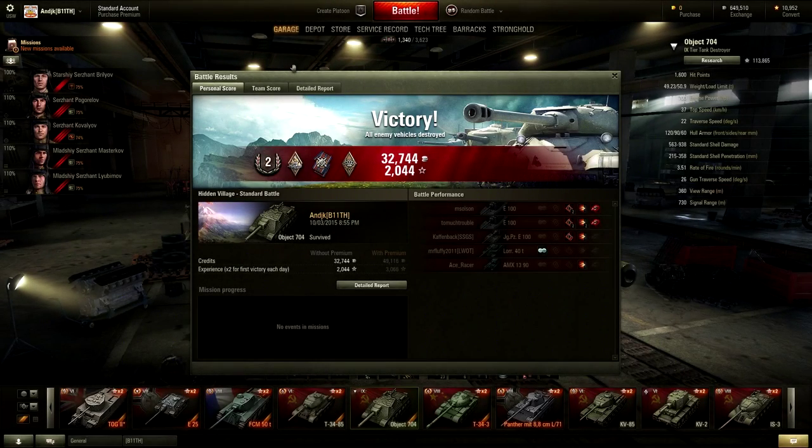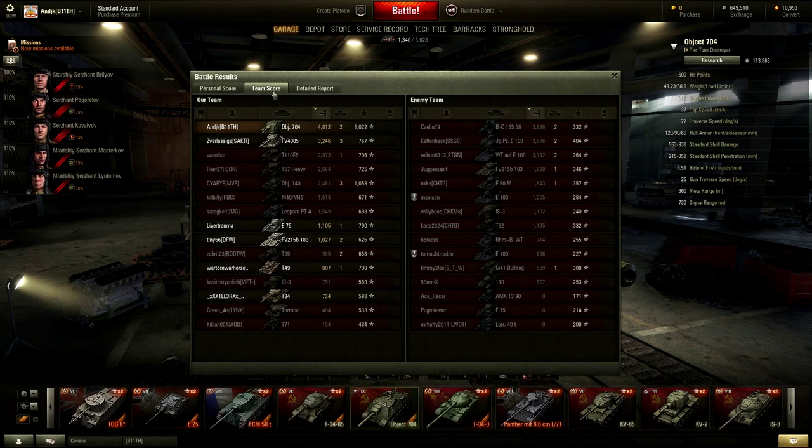Let's go take a look at the stats, shall we? Mastery Badge — second class. Wow, that's surprising. I felt like he did a lot better than second class. 32,744 credits earned, 2,000 XP earned. He led the team with damage — 4,812. Two tanks killed, 1,022 XP. The opposing team's highest was the artillery piece with 3,826. Whenever you're a tier 9 tank in a tier 10 game and you can get the most damage — not just by a little bit, but by 1,600 — that is phenomenal. Very, very good. You should be really happy with that gameplay.